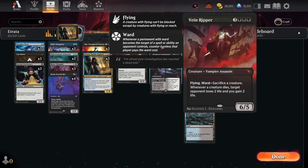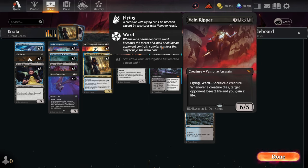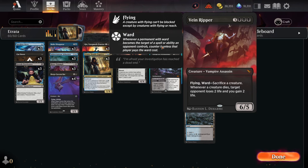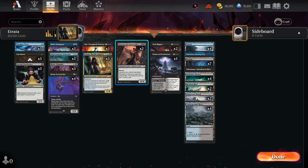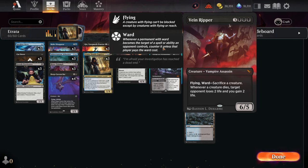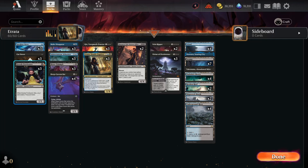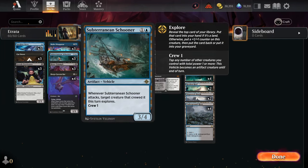As far as Vein Ripper — being a top-end 6/5 flying warded creature with upside, really solid. In most games you might not even get to Vein Ripper, but I like having him in here because he feeds the game plan with Atrata. You could drop the Vein Rippers in favor of something else since most games will be over before you get to him, but I think I'm gonna keep him. Aside from that, the mana base looks solid, you've got good removal, good draw off of Gix and Atrata, and also off of Subterranean Schooner offering Explore — because drawing those lands off of Explore is still drawing cards, and that's one fewer land you're going to draw next turn.